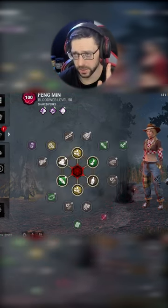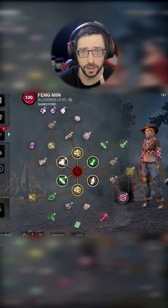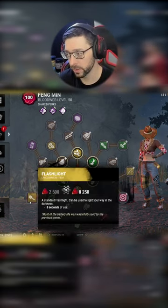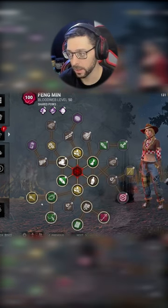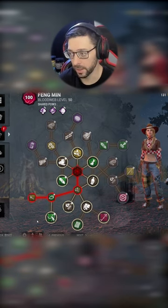I think it picks probably the cheapest way to complete the blood web. Or, if there's something you like and there's something you want, like this flashlight — as you see, when you hover over it, it actually highlights the entire node, like the entire connecting path. You click on it, hands-free, it completes everything up to that node.